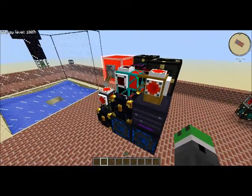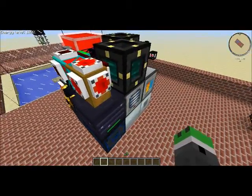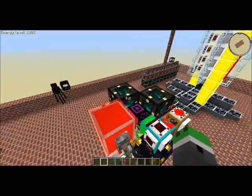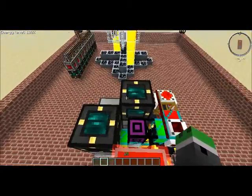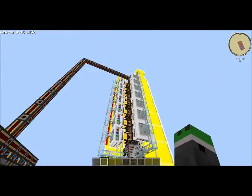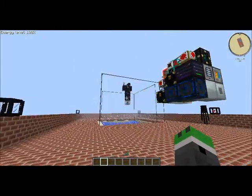If it fills up this ender chest — which is the output with industrial TNT — it'll shut off and stop using any power. All this requires is a source of MJ power, which is why I'm using these two energy Tesseracts, powered by these super-duper electrical engines. I just need a quick source, so I just made that.